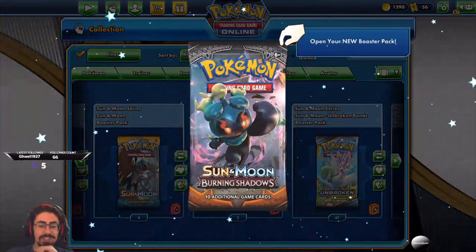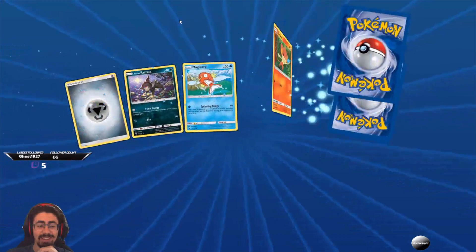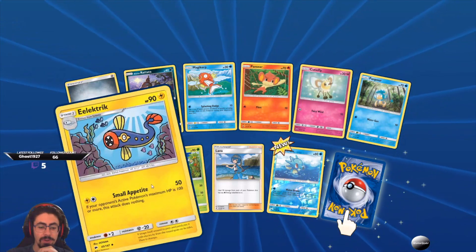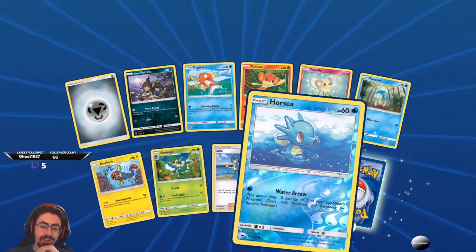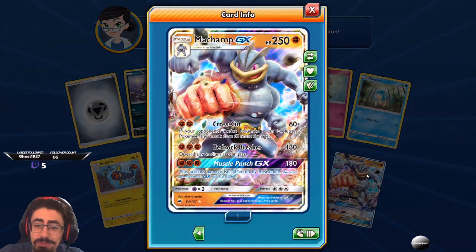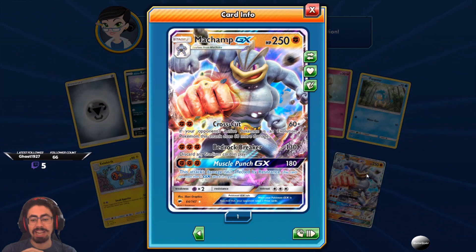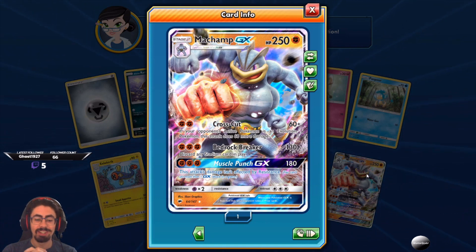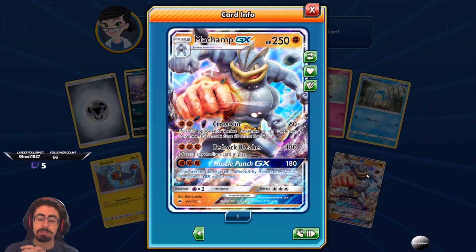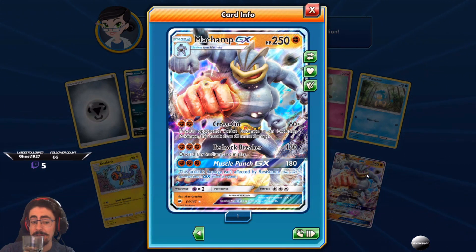Let's head over to our Burning Shadows and see what we can get. Nothing too fantastic so far. Got a nice Horsea with a Water Arrow. And oh, hello Machamp! These have been some two pretty good packs one after each other. Machamp GX — Crosscut: if your opponent's active Pokemon is an evolution Pokemon, this attack does 60 more damage. Bedrock Breaker: discard any Stadium cards in play, 130 damage. That's actually really really good. And Muscle Punch GX: this attack's damage isn't affected by resistance. I'm okay with that — two nice packs right after each other. I'm quite happy.